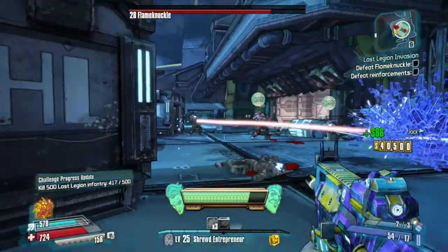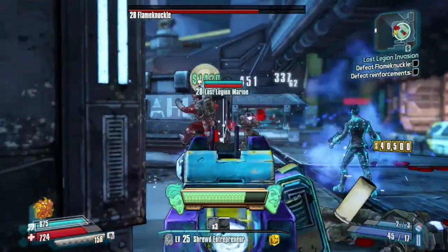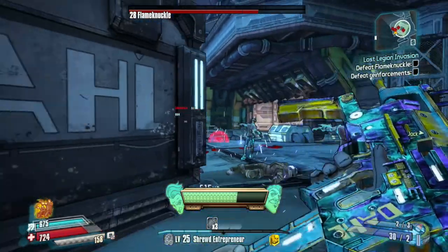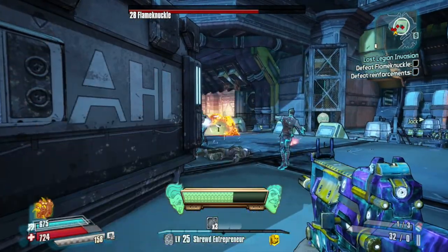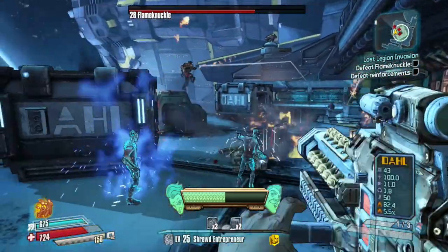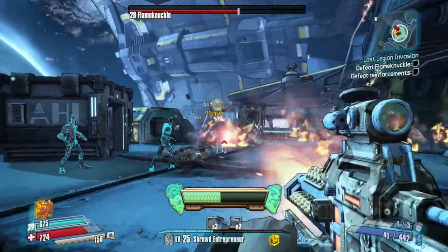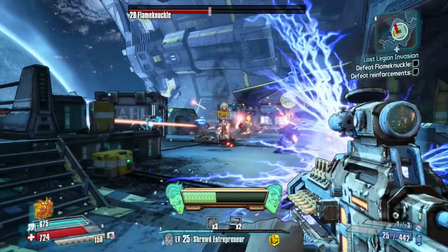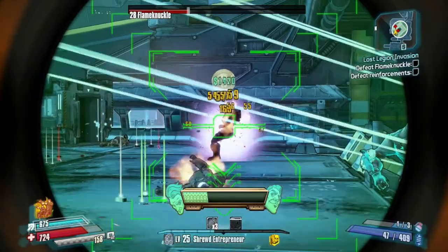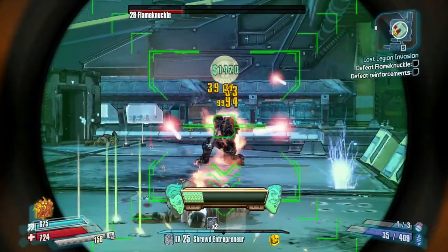So you will have to quit without saving and go back through this again — right before you kill him, quit without saving, go back, run through, and you shouldn't meet much resistance. All the doors will be open so you can just run all the way through, kill him, and then quit without saving — Alt+F4 or whatever it is on your platform — to quit without saving, then kill him again and keep doing this until he drops the Nukem.